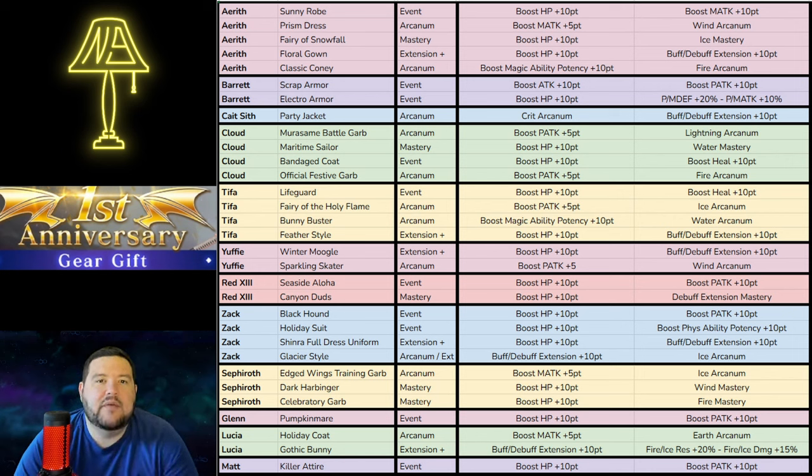Coming down to Barret, this is one of the strongest ones on the list in my opinion — Electro Armor. Physical and Magical Defense plus 20% and Physical and Magical Attack plus 10% is quite strong. I would say that's equivalent to an Arcanum in a lot of ways, especially with that Physical and Magical Defense plus 20%. Definitely something I would consider picking up. Barret doesn't have a whole lot of different stuff that's useful, but he has a handful of weapons that are extremely good, and when you want him, nobody else can do better.